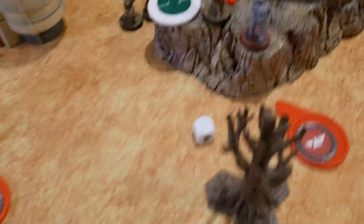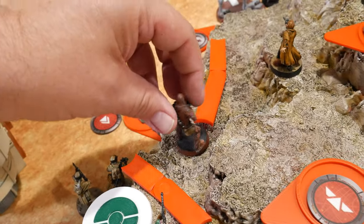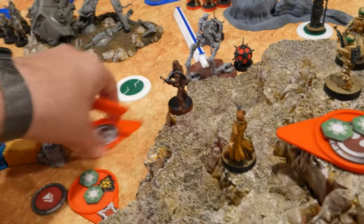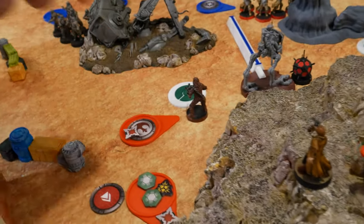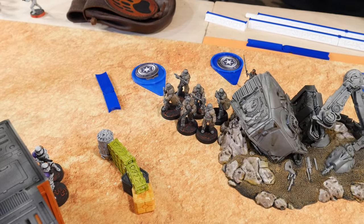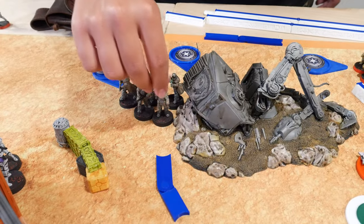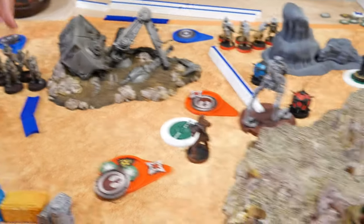Drew Chewbacca — rallies unsuccessfully, keeping his one suppression. Takes a move to get here, not close enough to the beacon, so moves down there instead. Last token — final Rangetrooper squad attempts to rally, failing as usual. Takes a single move and fires at Chewbacca.